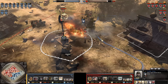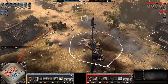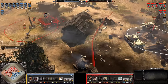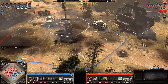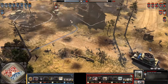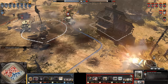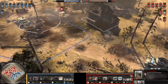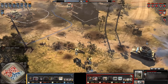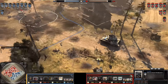One goes down, we're going to see the other go down — that could be a fully vetted up squad dying, but it's instead the Jaegers who suffer, booking it out of there super quickly. The AEC makes the mistake of pushing forward and finding the Schwerer Panzer Headquarters — gets hammered pretty hardcore, as does the Ostwind as it tries to take an advanced position. The mortar pit puts pressure on the headquarters — a decent decision.